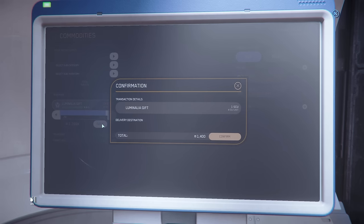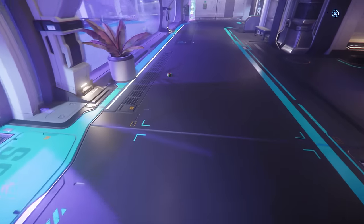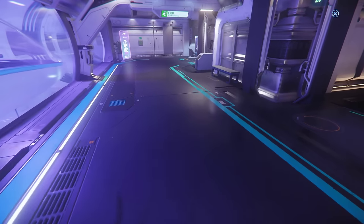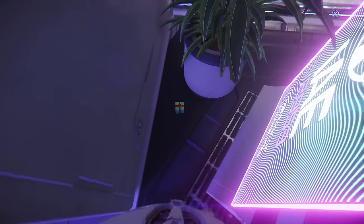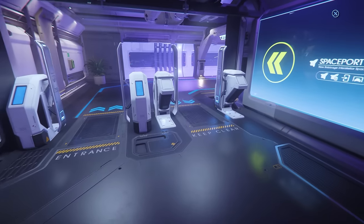For cargo updates, they've added new cargo containers that let you store commodities and items and access them like inventories. You can get size 1, 2, 4, and 8 SCU containers purchasable through shops. You take them from your location inventory and drop them into your ship. The best part is you can put almost whatever you want in these boxes and sell the contents straight from your ship at a kiosk.